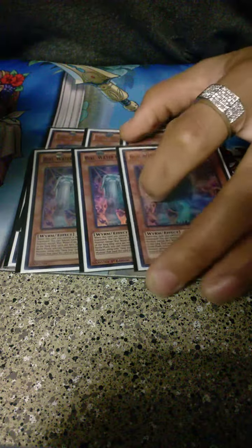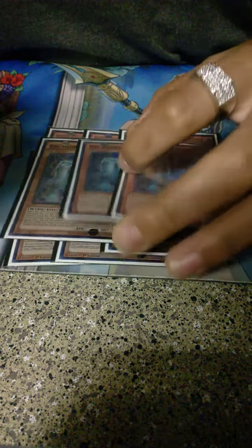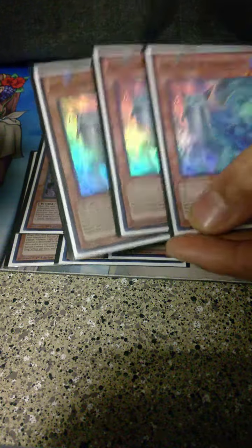Three Water — this guy is broken. Light and Darkness are broken tuners with broken effects, but Water is broken because you make your guys immune to Skill Drain and just walk around it. You have a Yazi that's invincible, or you can just make Chow Fang. Either way you make your guys unaffected by traps, so your opponent is just setting backrow that can't be used — he's just wasting cards.